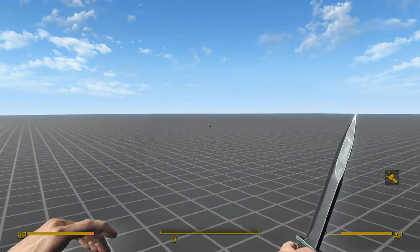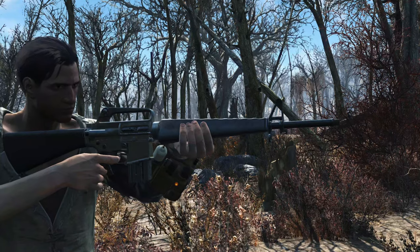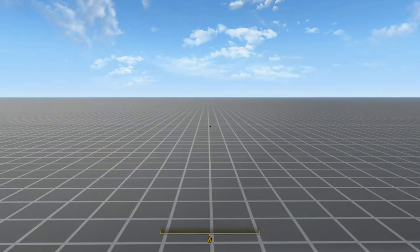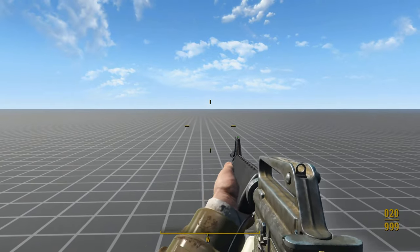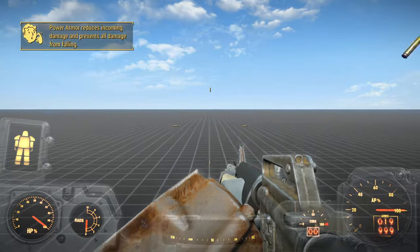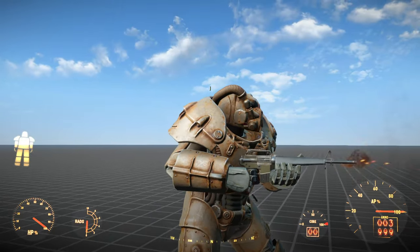The bayonet uses knife animations and only has two modifications, so it's nothing worth dwelling on. The actual Service Rifle itself is awesome though. The model is very detailed and it has great custom animations in both first and third person. Surprisingly, in power armor, everything functions as expected. Third person power armor uses submachine gun animations, but they don't look too bad.